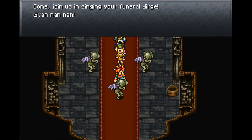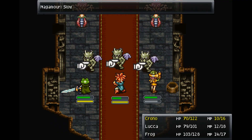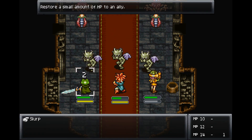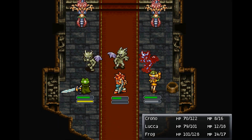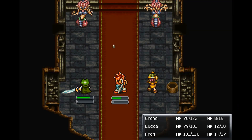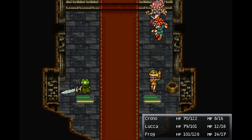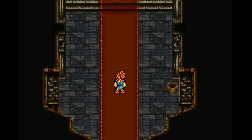Enemies invite us to join them in singing a funeral dirge. Let's just do a cyclone — that takes out three of them quickly, leaving just the nagas. Then we take down the last naga. Got 46 experience, 5 tech points, and learned the slurp slash dual tech.